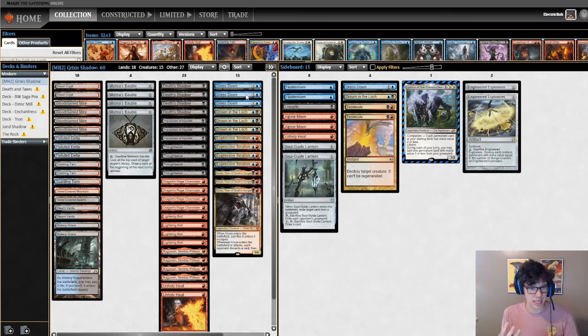The nice thing is if you play Dress Down before, you don't sacrifice Kroxa. Having a two-mana 6/6 isn't bad, but having Kroxa's ability on the battlefield is super interesting. You get to cheat in one of the best cards in modern - one of the better two-drops. It's actually more of a late-game engine, and it allows you to cheat it in, which I'm super interested in trying.